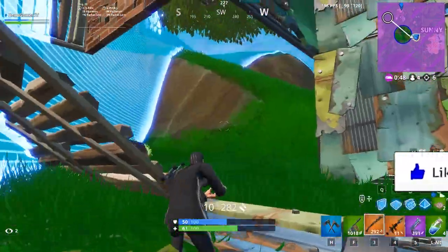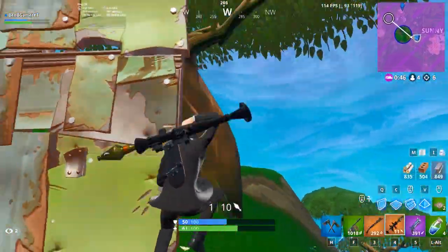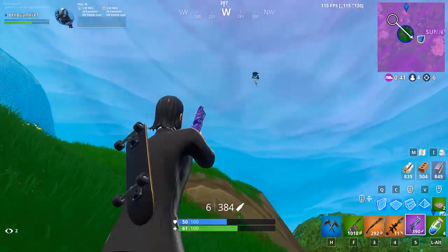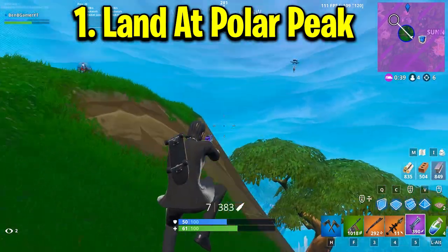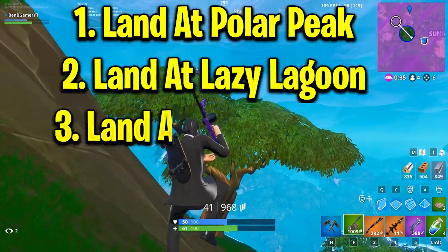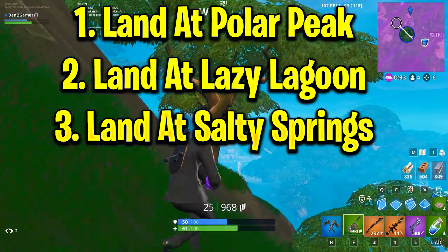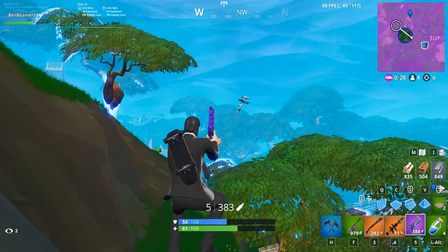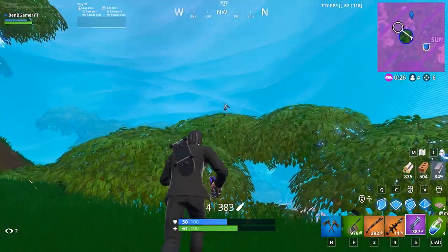If you guys are enjoying this video, please be sure to give it a like — let's try and get 15 likes, that would be amazing. Our next challenge has five stages: number one, land at Polar Peak; number two, land at Lazy Lagoon; number three, land at Salty Springs; number four, land at The Block; and number five, land at Lonely Lodge. In total you should get five battle stars from completing all these stages.